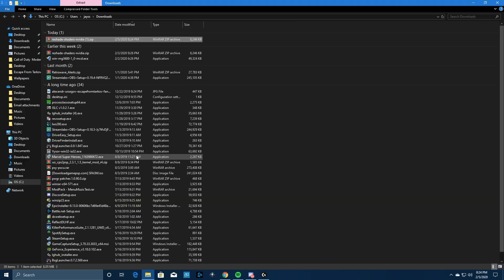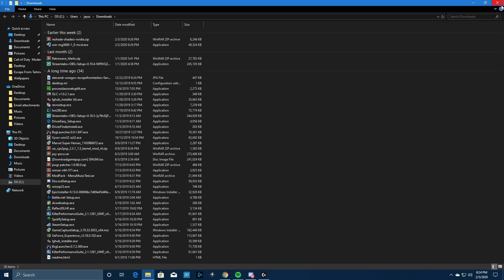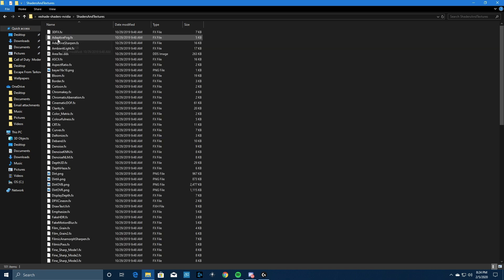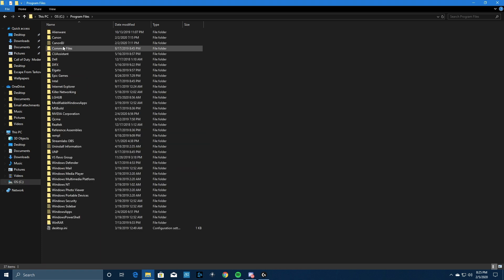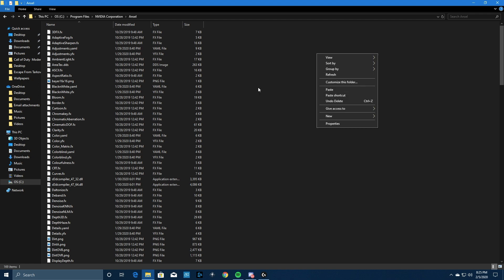I already downloaded that — it's in my folder. This is exactly what you need. Get out of all of this, you don't need it anymore. This is my folder: shaders and textures. Double click — this is everything you need. You want to right click, hit Copy. Now go to your C drive, then Program Files — not Program Files x86, Program Files. Once you go in there, go to Nvidia Corporation, then into the Ansel folder, the only folder, and hit Paste.